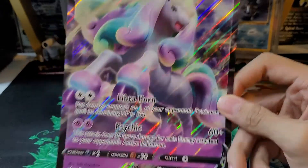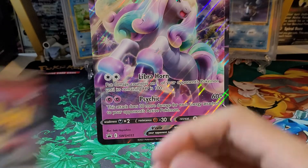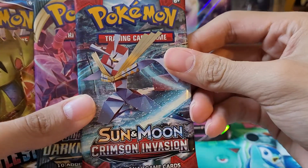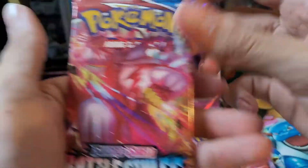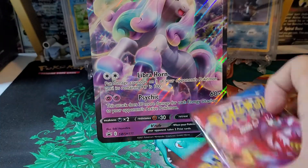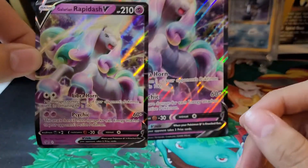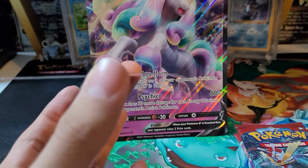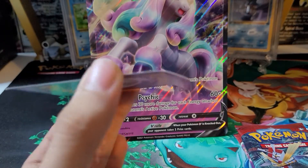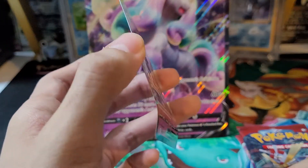Alright, we're back. Here is the jumbo card — Galarian Rapidash V, pretty cool. Here are the four packs: we have Sun and Moon Crimson Invasion, Darkness Ablaze, Battle Styles, and another Battle Styles — so two Battle Styles. Here is the code card. I was actually right about the Galarian Rapidash V promo card: it is bent. It was put in there very awkwardly so it did end up being bent.